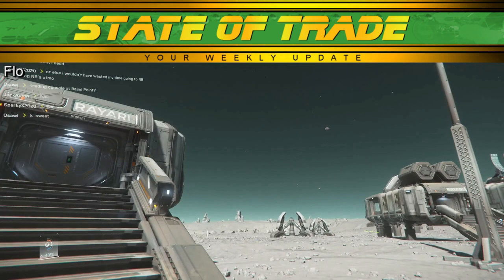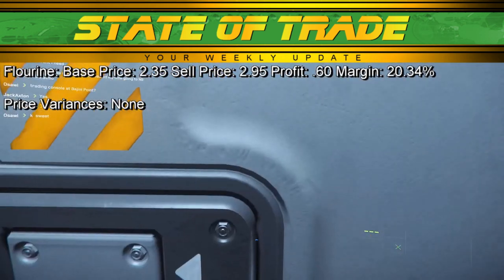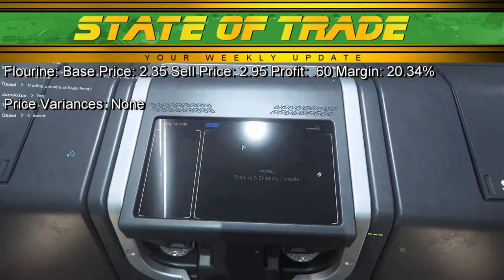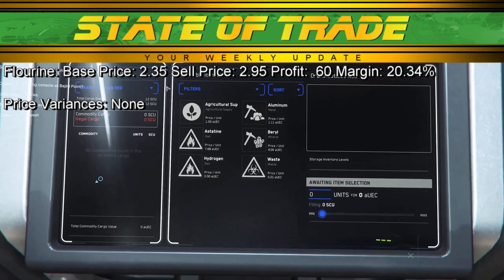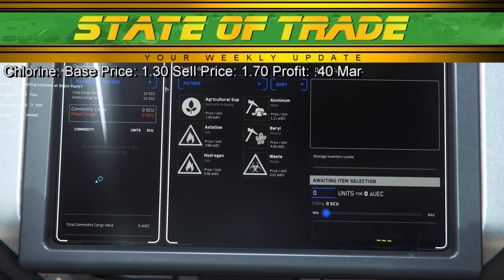Fluorine saw continued movement this week. Fluorine has a base price of 2.35 and a sell price of 2.95. While the buy price stayed low at all outposts, the sell price dropped considerably at Deacon's Research, Grim Hex, and Port Olisar — usually at 2.95, these ports dropped to the low 2.80 range due to heavy traffic as more traders discovered the benefits of a cheap fluorine run.